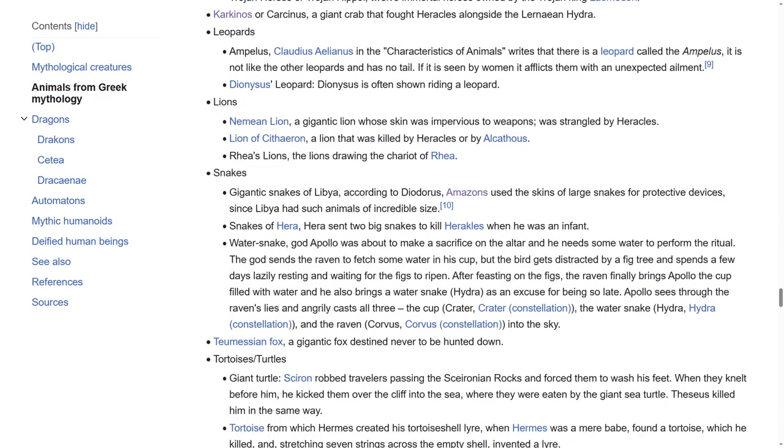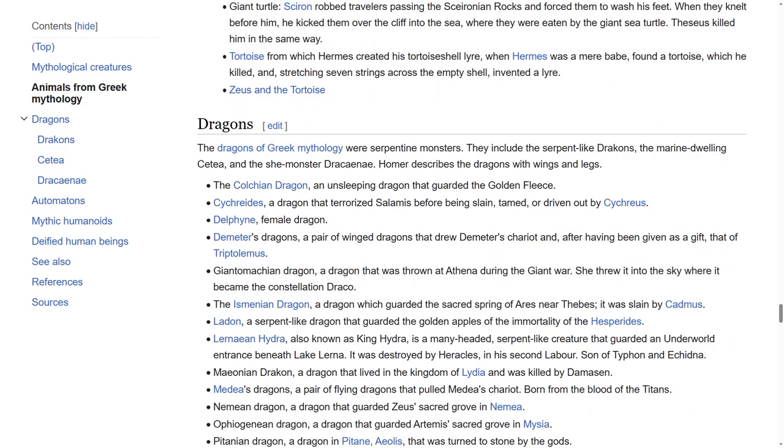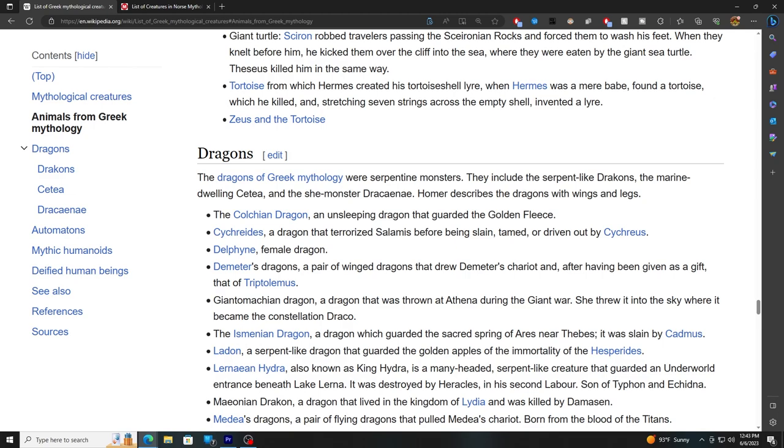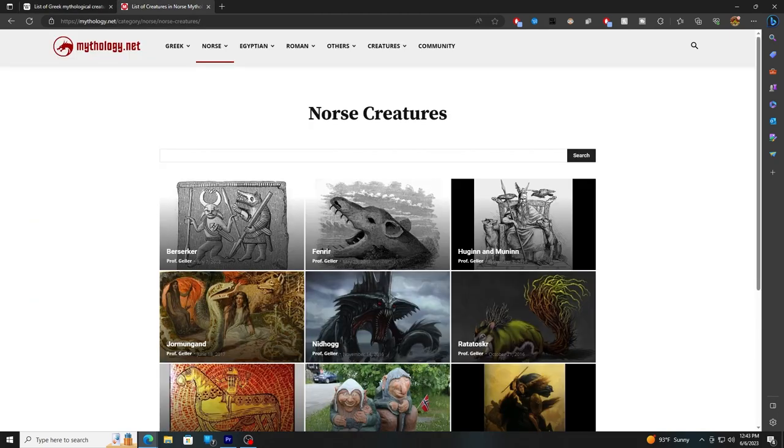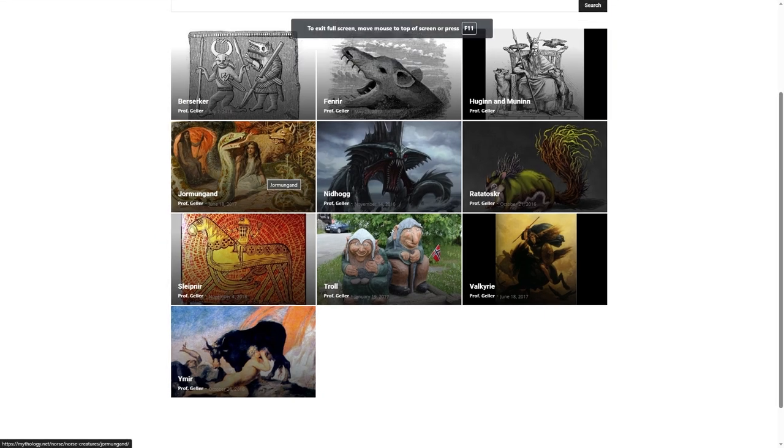But there's a lot of cool names down here. Anything you'd want to name it, you probably can. And obviously you don't just have to go with Greek — you can also go with Norse creatures. The main one that comes to mind is Jormungandr, which is already a Hive Fleet.